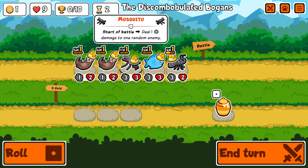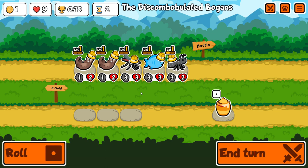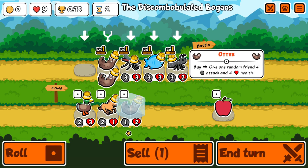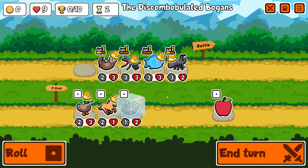The goal is to get the buff on the mosquito, though that still isn't very good because you want both buffs to land on the same unit — you want to build a big unit. But this isn't a bad team by any means. I'll roll one more time, and getting the 3rd otter means a level up next turn. I'll combine them here because 2-3 I feel like is a bit stronger than having two 2-1s.